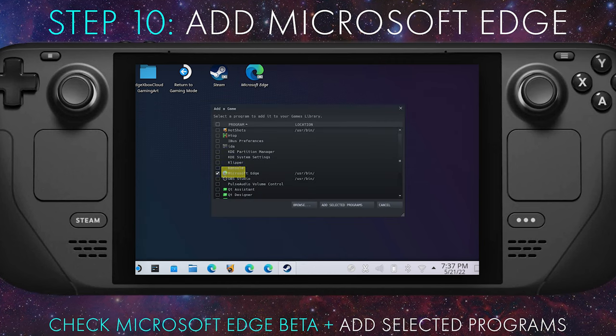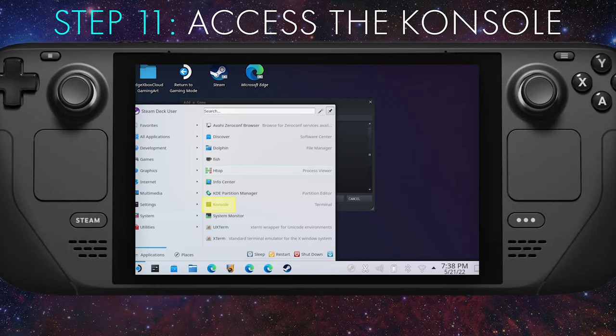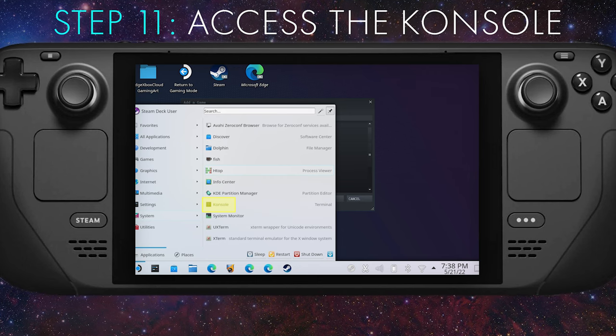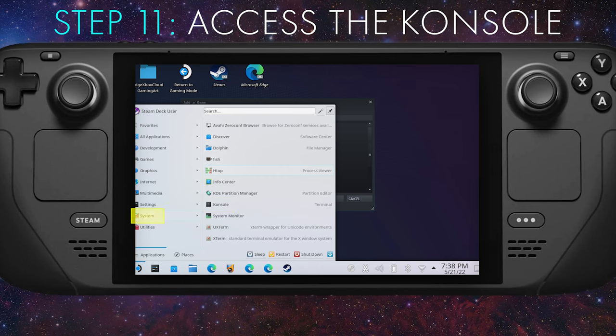Step ten: find and select Microsoft Edge in the Add a Game window — just scroll and locate Microsoft Edge Beta. Step eleven: select Console — that's Console with a K — by going to the application menu, navigating to System, and then selecting Console.